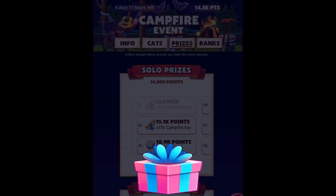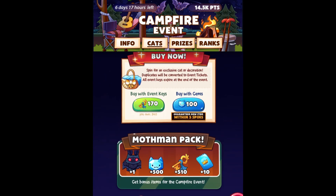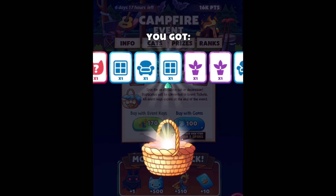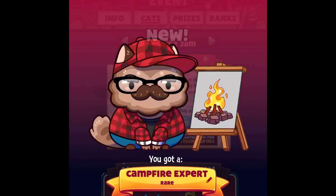I got two event keys, and hopefully I will get one more if I get a new item. So let's try our luck again — oh, so we got a new cat, I think! Let's see — yes! We got the Campfire Expert.